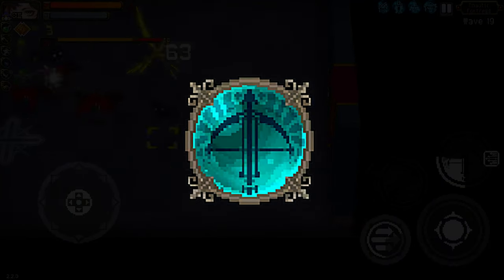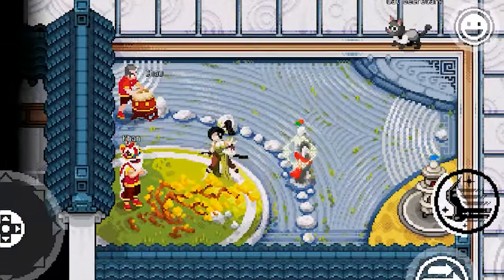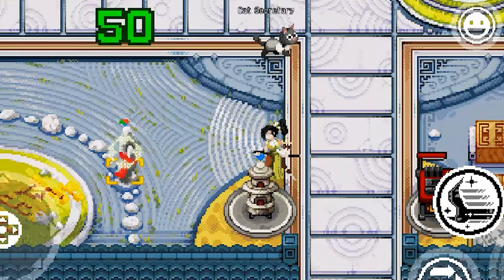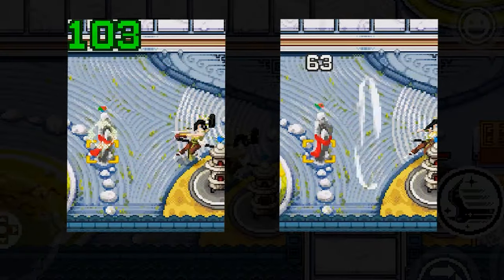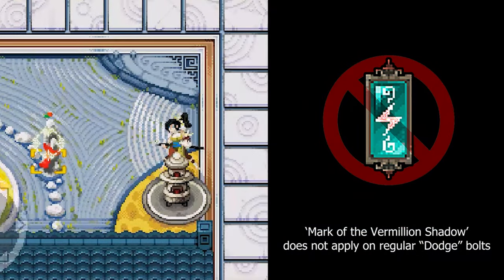The next skill passive is the Willow Piercer Battle. The bolts from this skill pierce through enemies, but when combined with the Vermilion Shadow Mark, bolts that hit enemies are guaranteed to crit — but only when using this skill, not the dodge bolts.